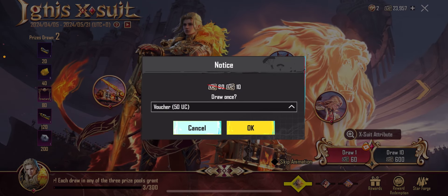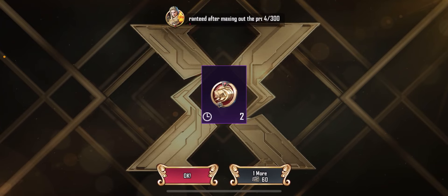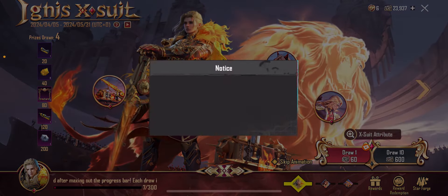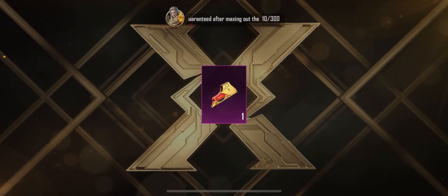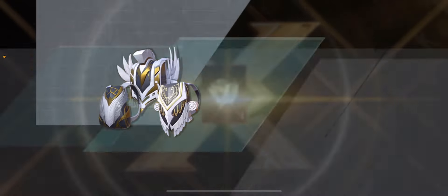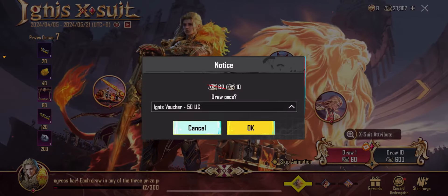Let's get the vouchers out of the way, why not. Let's go 10, I guess. Scope skin — I don't think I'll ever use a holographic on an AMR. Oh, Ignis backpack! Okay, that's a W so far, we're doing this right.